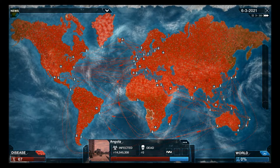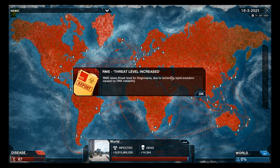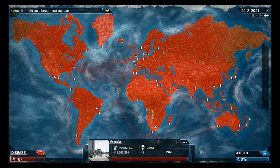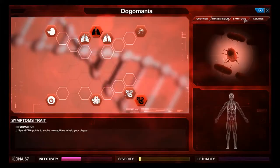A bit more DNA points - they're starting to rapidly tick up again as soon as we start basically decimating the population. Threat level increased. Now basically the cure will start. There are no healthy people left uninfected. So now we go to the symptoms.